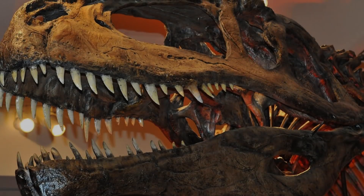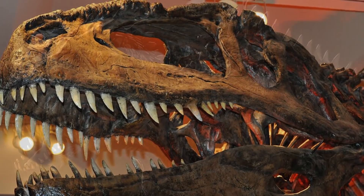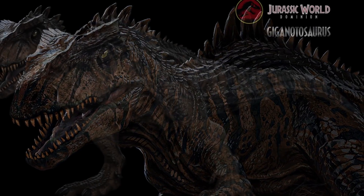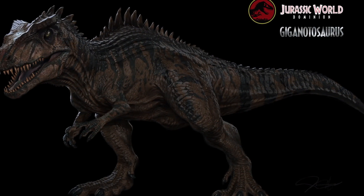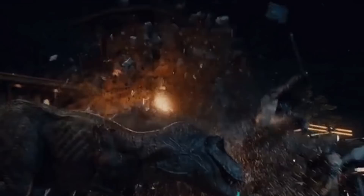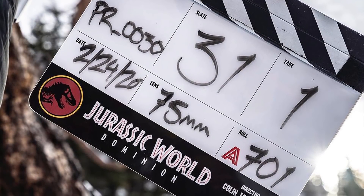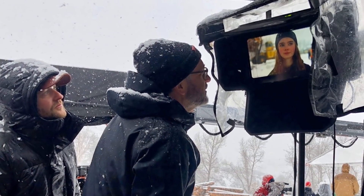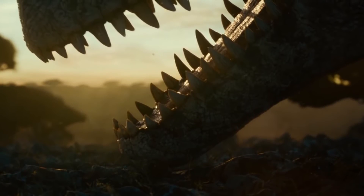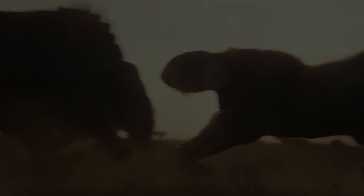Jurassic World Dominion is introducing a brand new dinosaur into the Jurassic Park franchise known as the Giganotosaurus. This massive dinosaur is said to be the new nemesis in the movie, but it's actually made a few subtle and important appearances here and there without many people knowing about it. Starting in Jurassic World, the Giga is a dinosaur that has been hidden in the background and deeper lore of the canon, but now with the sixth installment set to come out in 2022, we're about to get a way better look at it than we've ever seen before, physically showing up in the new late Cretaceous prologue scene attached to the IMAX screenings of Fast 9.